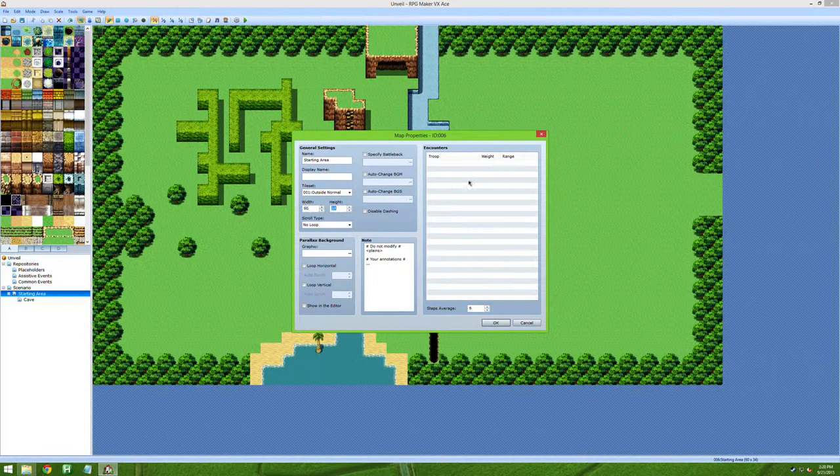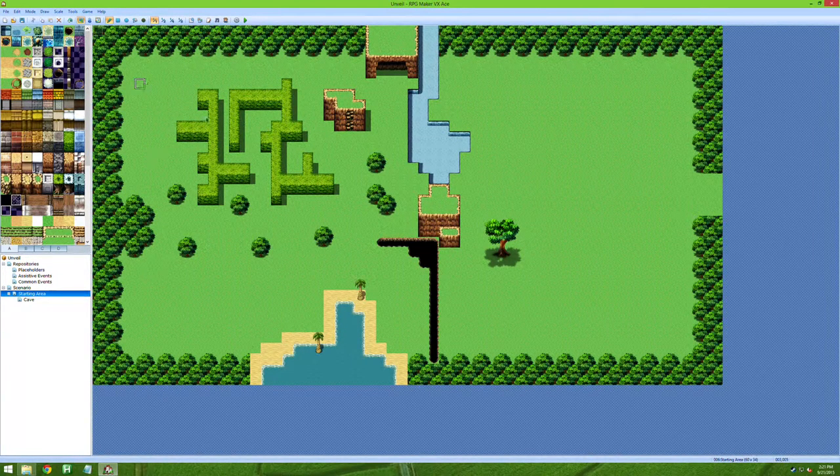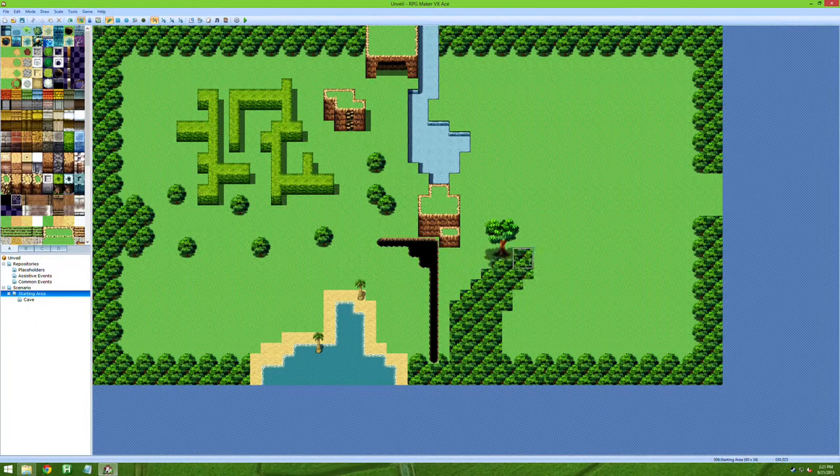For open-world or outside maps, I strongly recommend keeping the 60 by 34 tile formula. Players can calculate distances between locations based on how many maps they've traversed since they're all the same size. It's also a perfect size to explore without feeling overwhelmed — remember there is no mini-map in Unveil, so don't punish your players by making maps too large.